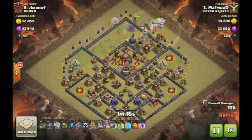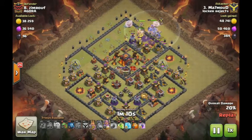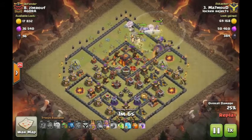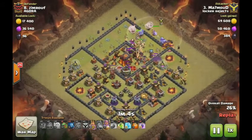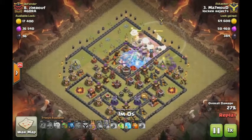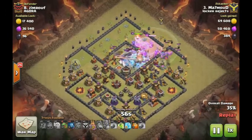Everything on the left side inside that compartment where the Town Hall is, is gone. Only one place for this army to go. It was a little unfortunate the wall breakers didn't make it through, but it's got them all on the move now. Here comes the clan castle — he freezes them with an inferno and uses the tome, just wrecking the place.